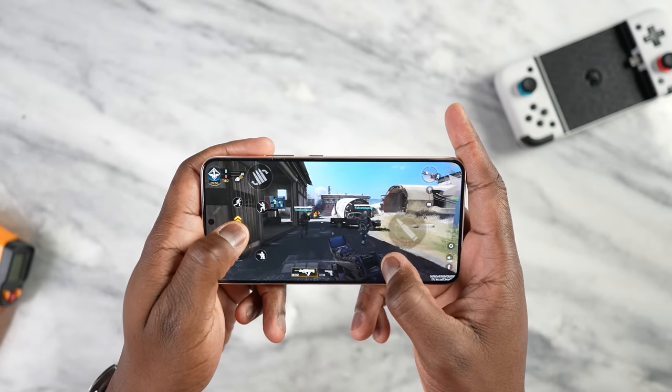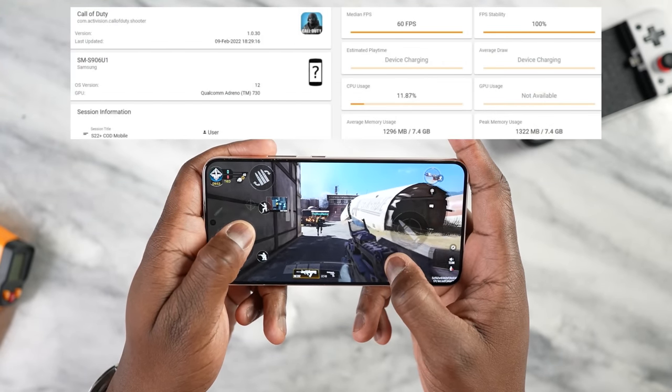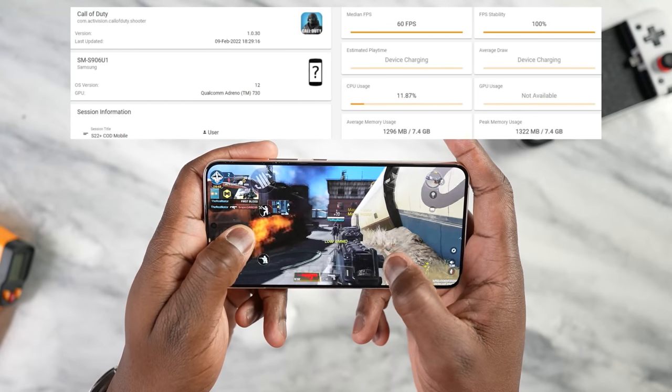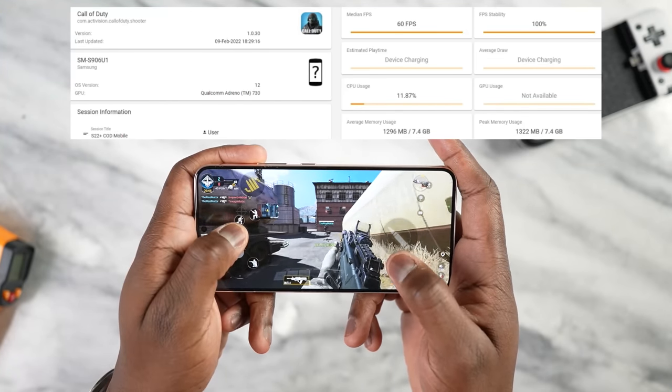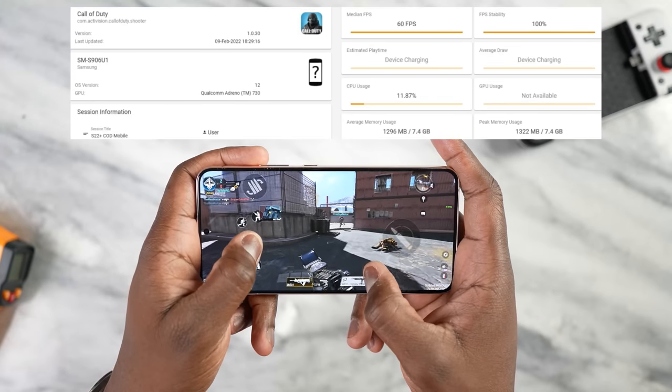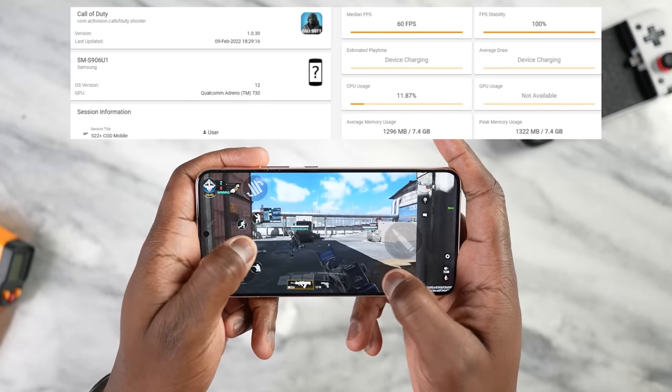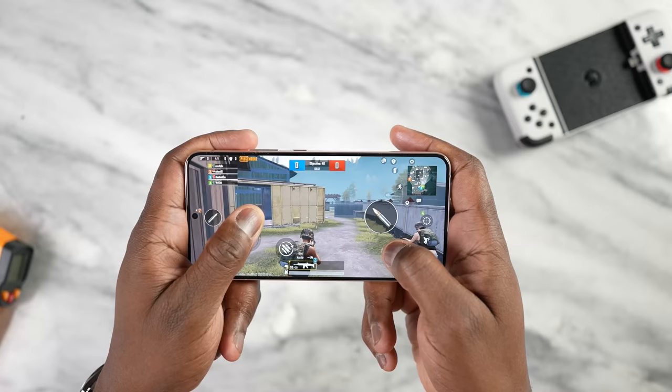First up, we tested Call of Duty Mobile — a game that should run pretty well — and it felt pretty smooth. We got 60 frames per second, which ran nicely. Call of Duty Mobile is a staple; it's something you should be able to do quite well on, and those numbers shouldn't deviate.